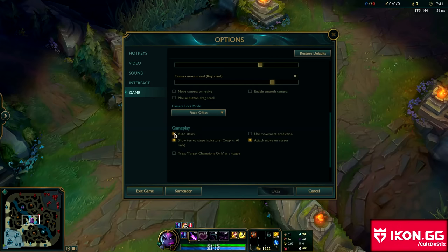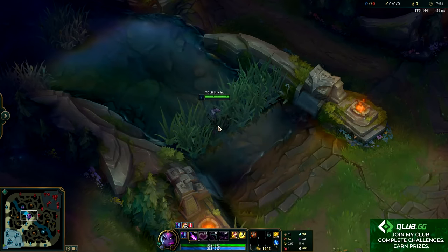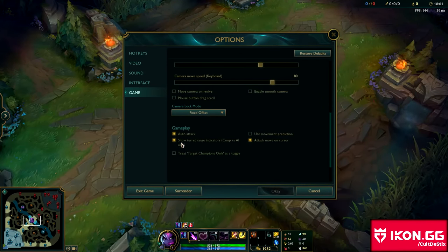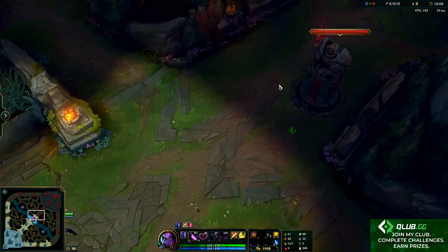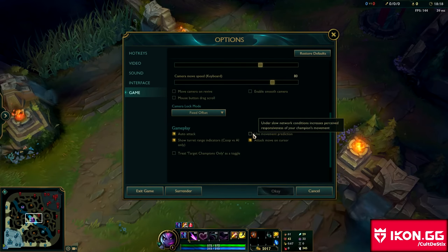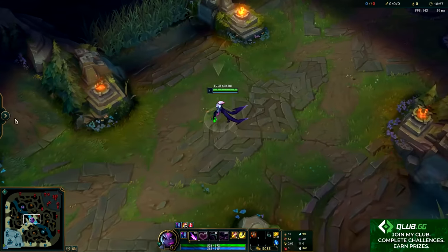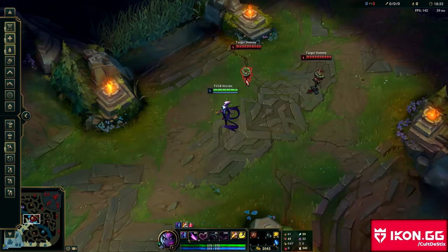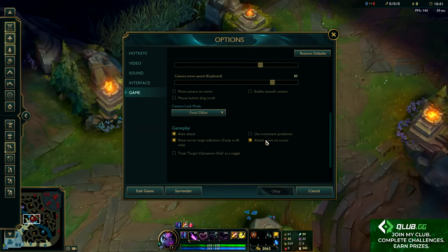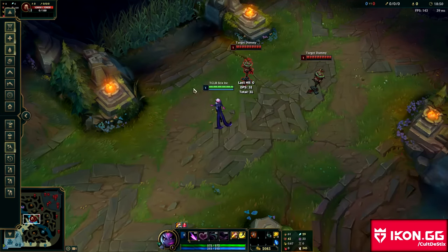I like to have auto attack on. If I'm just standing here and someone walks into range, my character will automatically auto them. I think it's really helpful. Show turret range indicators in co-op and AI is a big no-brainer — it's nice to see how far turrets can shoot and helps you realize tower diving capabilities. Use movement prediction I think is a big no-no — it makes it feel really awkward and doesn't help at all. Attack move on cursor is really valuable: with the attack move click on R, it'll attack whoever is closest to the cursor. If I click over there, it hits that target even if I'm standing closer to someone else. Having it on the cursor means your champion doesn't just start hitting random garbage that's closest to it.